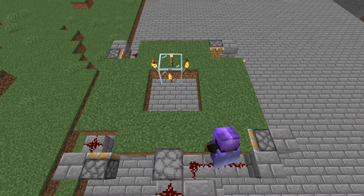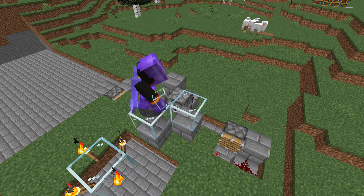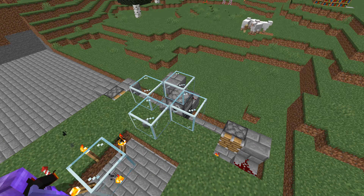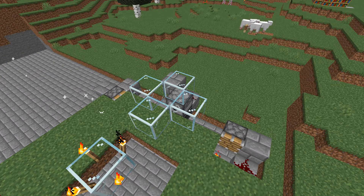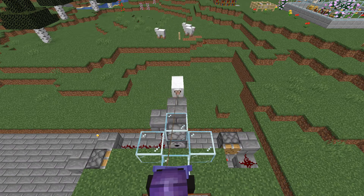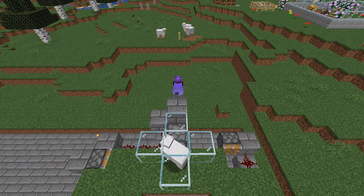Good job, now you're almost done with your wool farm. Make a chamber for the sheep in front of the dispenser, then bring the sheep into the chamber. We would recommend having at least four sheep inside the chamber.